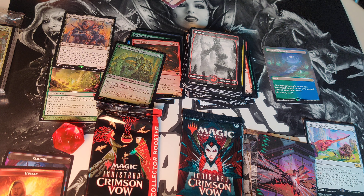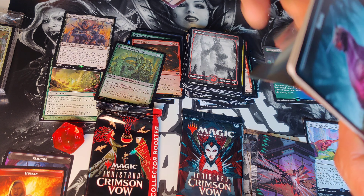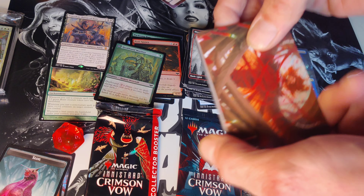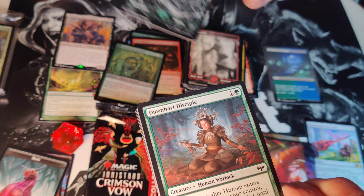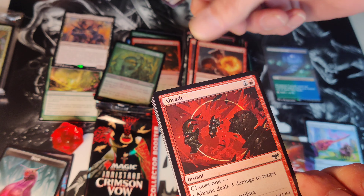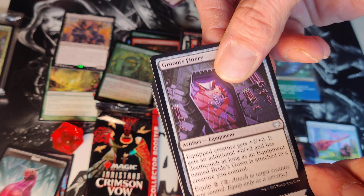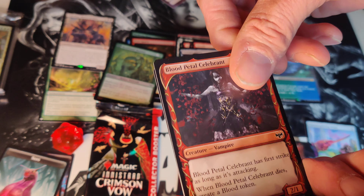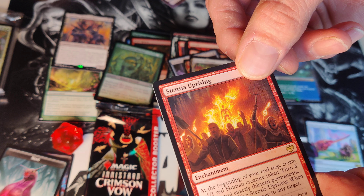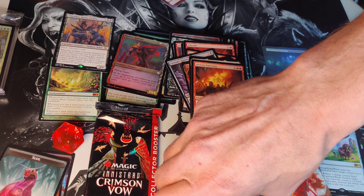Pack number seven! Got the slug token. Forest. Honeymoon Hearse, Groom's Finery, Honeymoon Hearse, Stensia Uprising, Stensia Uprising. And a Markov Waltzer foil.